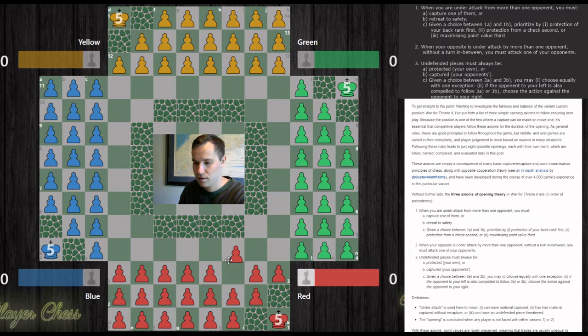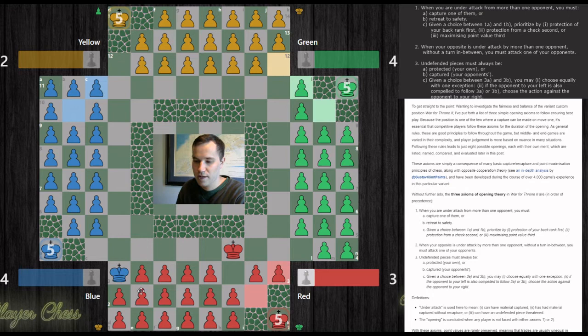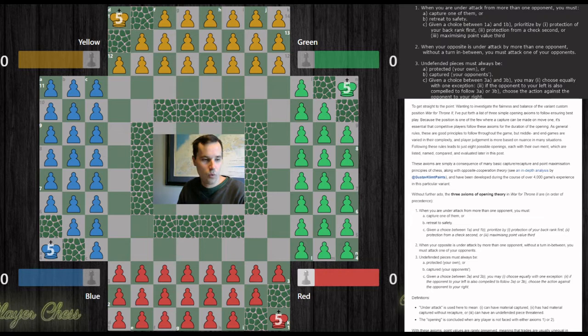Let's say we get hit with a double attack from blue and green. The smartest move here is to capture green. We look over to blue — if the opponent to your left is also compelled to follow axiom 3a or 3b, choose the action against the player to your right. So red considers whether to capture blue or green. Looking left, blue is also compelled to choose between capturing this king or recapturing yellow, so we let blue make that decision and we capture green. This gives blue a chance to go after yellow, potentially leaving red a chance to recapture on the next move.